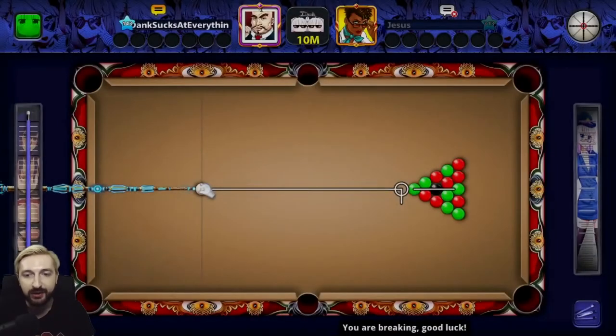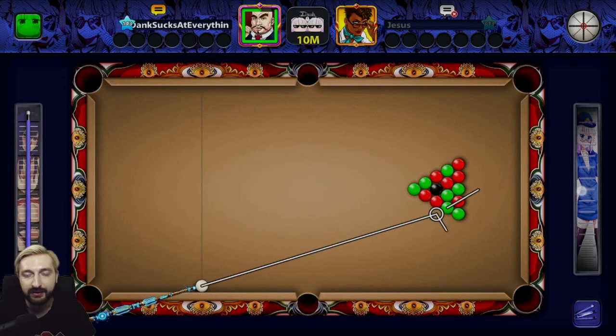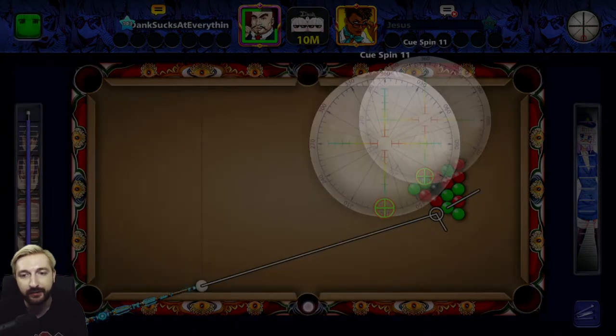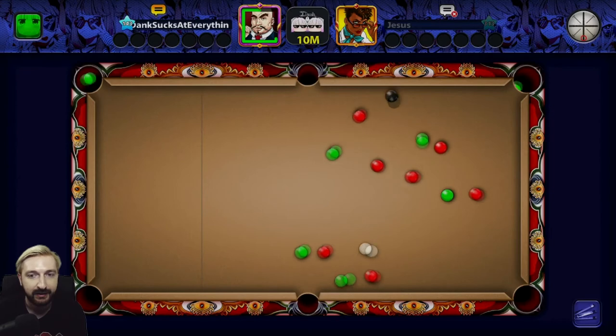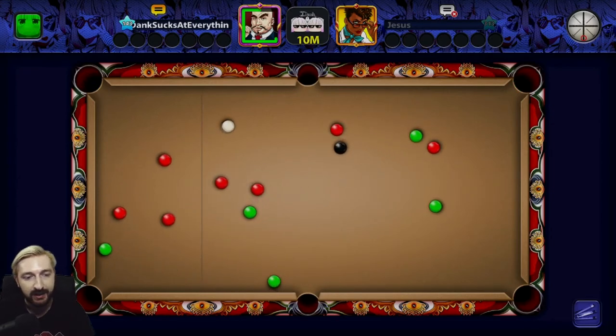We're gonna start with simple breaks, and break number one you need to know — you must know. You put your cue ball at the very bottom position, like this, and you aim right after the third ball at the bottom of the triangle pyramid, whatever you wanna call it. And you use full backspin, full force — just shoot it, it'll be good.